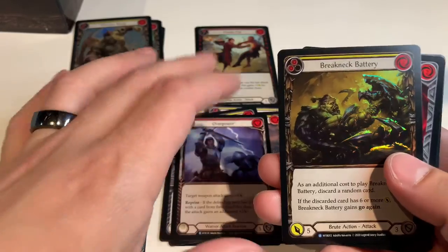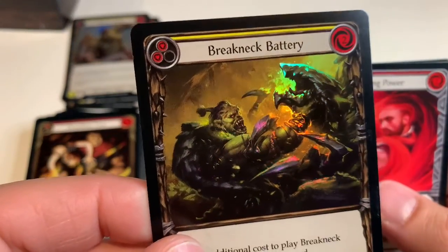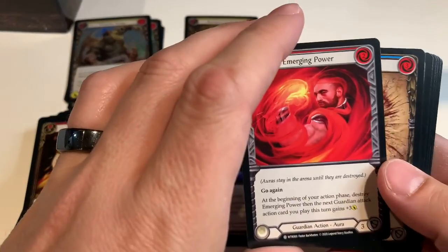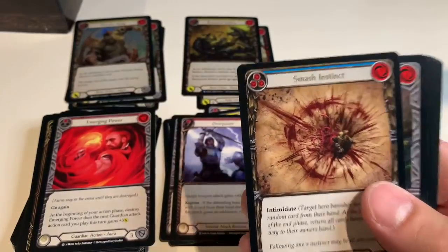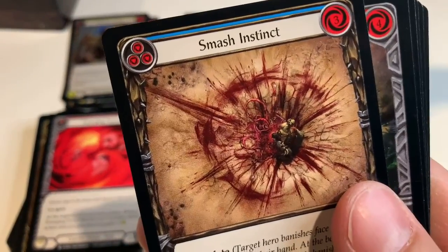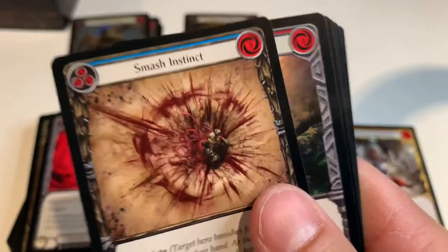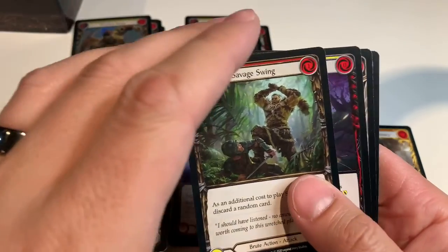Overpower, Breakneck Battery — foil rare, second foil rare, cool. Emerging Power, Smash Instinct — yeah, that's pretty gruesome. Debilitate, Savage Swing.